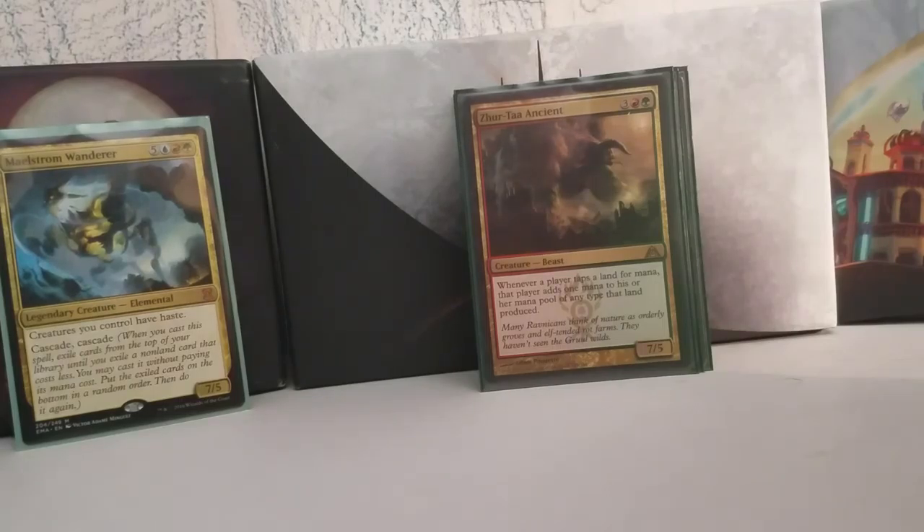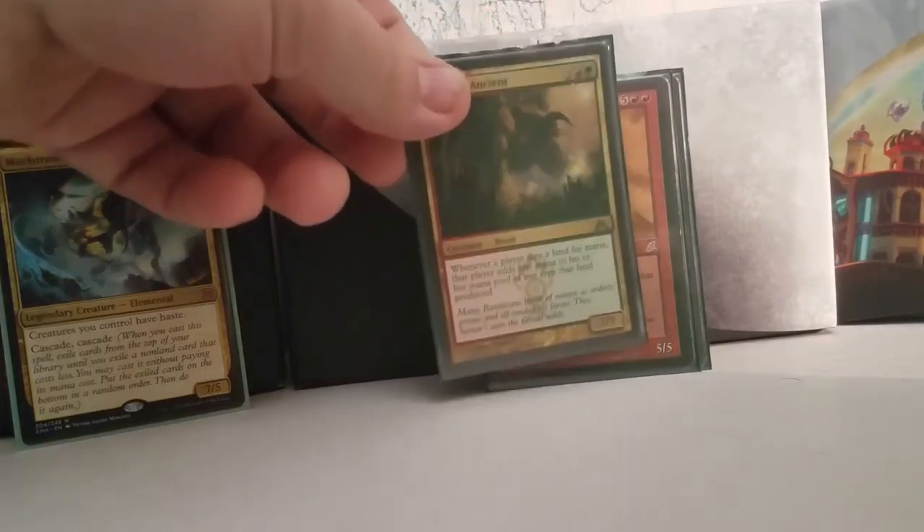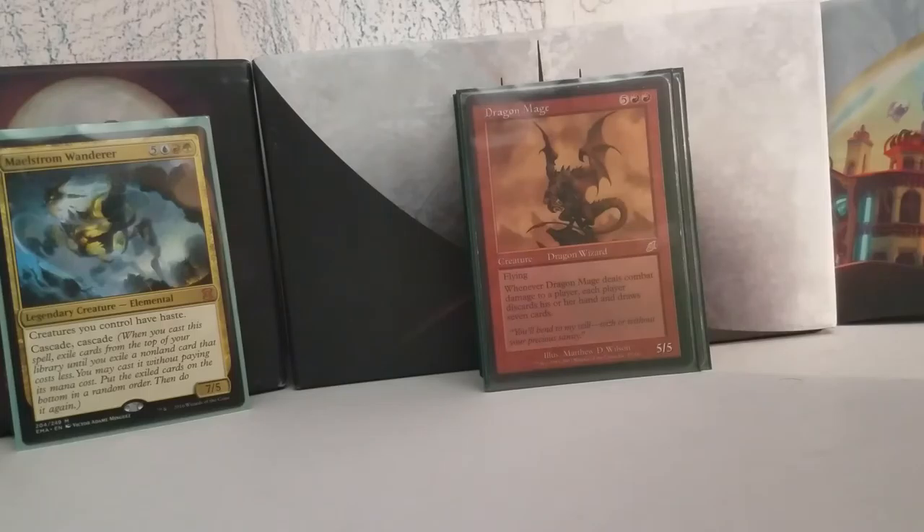We've got Selvala's Ancient — it's a fun group card, a 7/5 for 5. Whenever a player taps a land for mana, that player adds one mana to their pool of any type that land produced. It doubles everyone's mana — a mana flare on a big beefy stick. It enables you and enables your opponents; they just have to deal with the 7/5. Dragon Mage is a 5/5 flyer for 7, and whenever it deals combat damage to an opponent, you get a free Wheel of Fortune whether you want it or not. So this deck — keeping up with not knowing what's going to happen — you could even not know what's going to happen in your own hand.